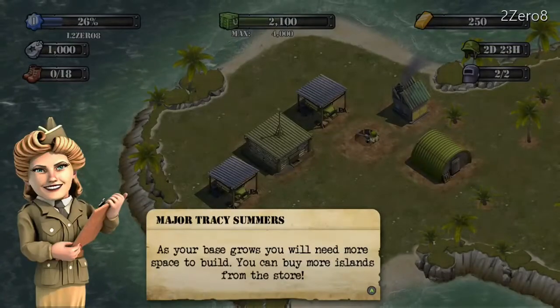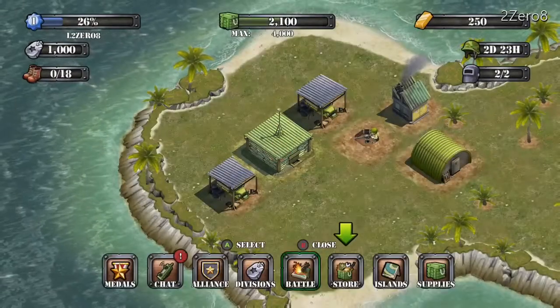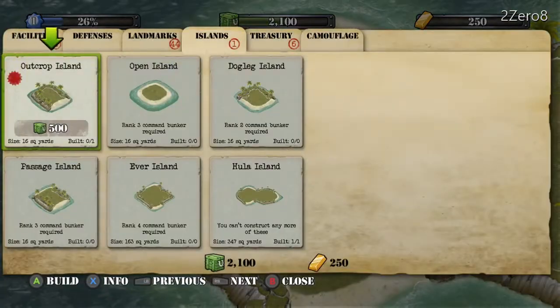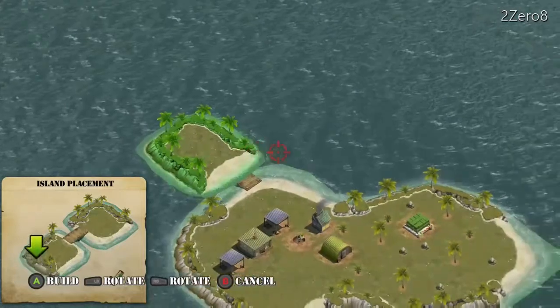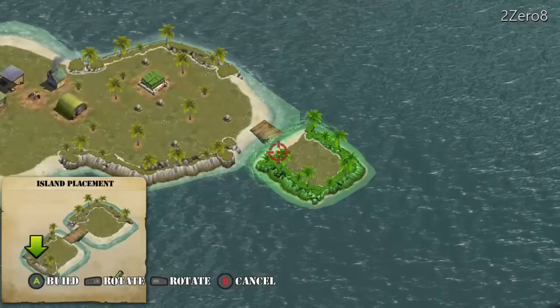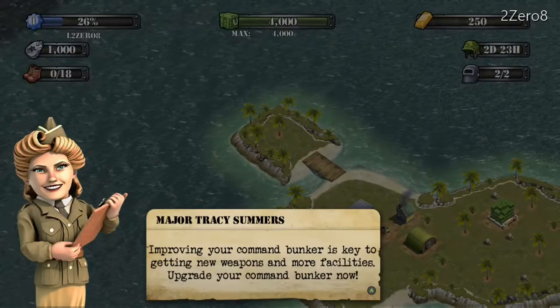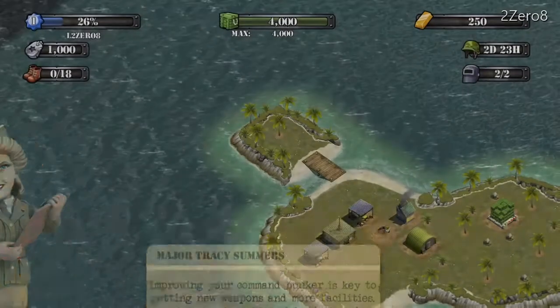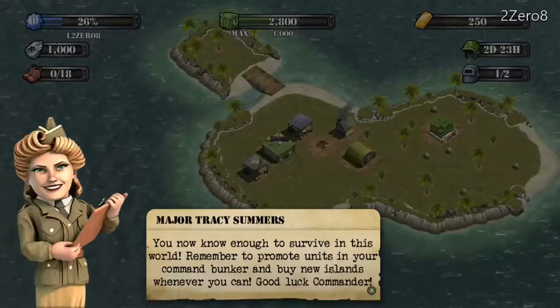As your base grows you need more space to build — you can buy more islands from the store. So I guess we're going to buy an island, it's only 500, might as well. Let's see if it looks good over here. I'm just going to keep it here. Actually I should upgrade the bunker — enough to survive the next swarm. I'll upgrade for free, might as well.